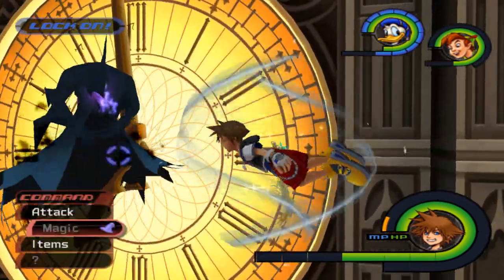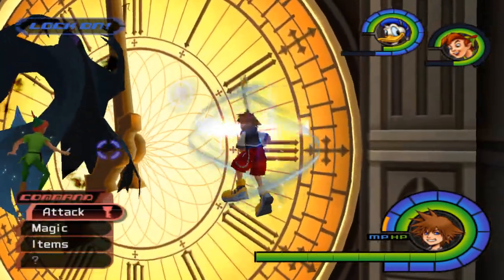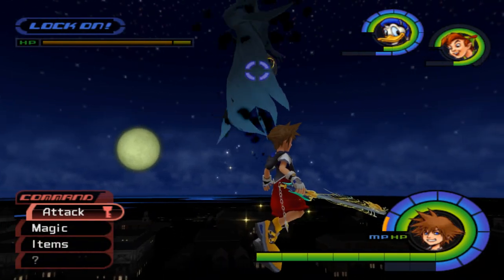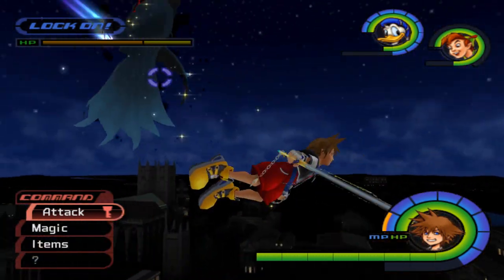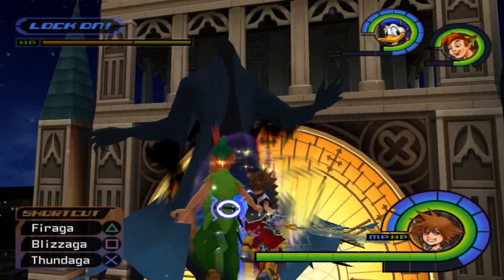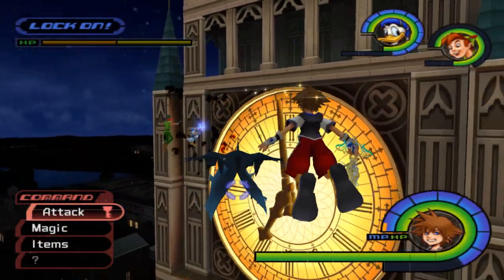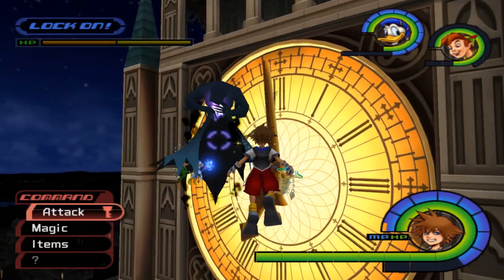Basically, the strategy is: every time he flies over to the clock, use Stop on the clock and Aero on yourself, and you'll be pretty much golden for the entire fight. I'm going to speed up this fight, because it is one of the most repetitive boss fights I think I have ever fought in my life. You just keep waiting and it's basically a color matching game at this point, so I will see you guys when I am done.